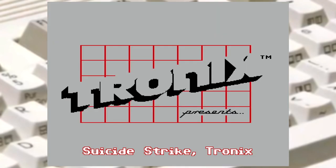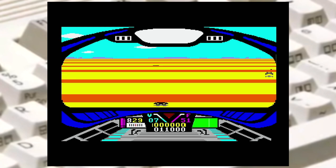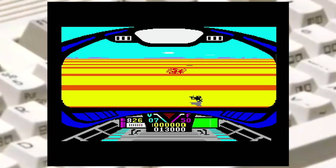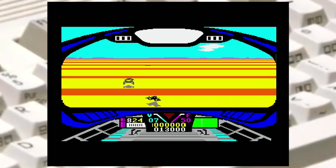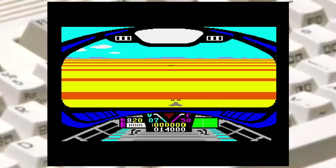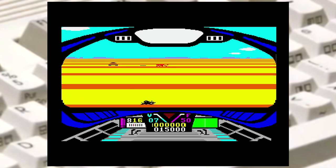Suicide Strike by Tronix. Well, the game runs but the sprites are hiding behind this orange overlay, and that is normally not the case. I looked at the registers while the game was running and the background priority settings are correct, so the VIC is doing it wrong here. I have no clue — fail for me.